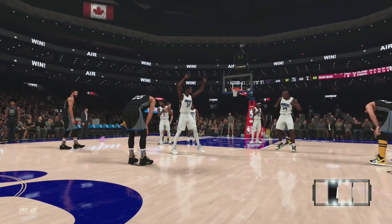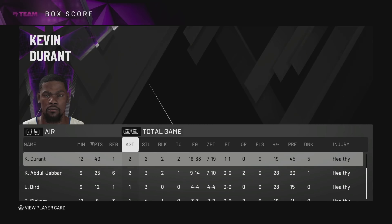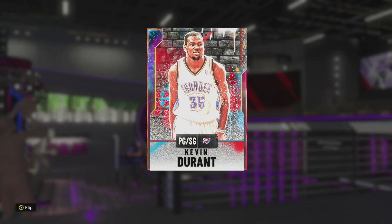In the end Kevin Durant shot under 50% from the field and from three — a lot of that was from forced shots — but he did get two blocks, two steals, two assists and 40 points. Really good game. This Kevin Durant card is exceptional. Is he better than TMac? I'm going to say no. I think he's a top five or six point guard in the game, top three or four two-guard. He's a very, very good card — not my type of card personally — but at this stage every card is basically perfect, so it's always a preference.